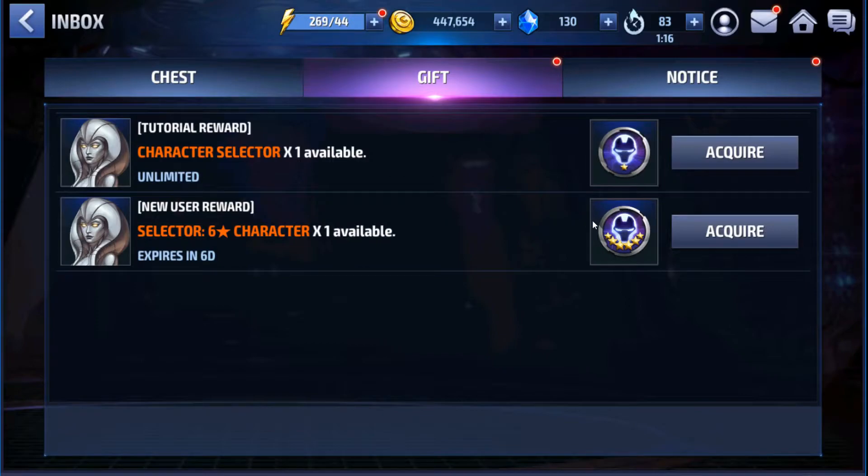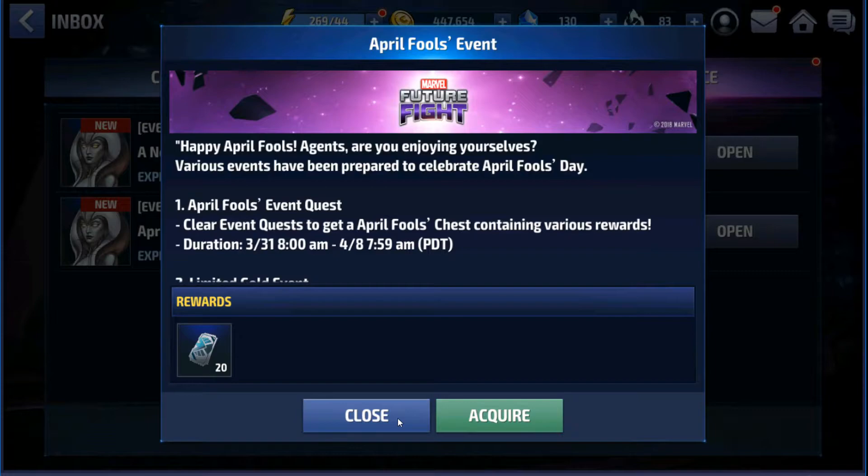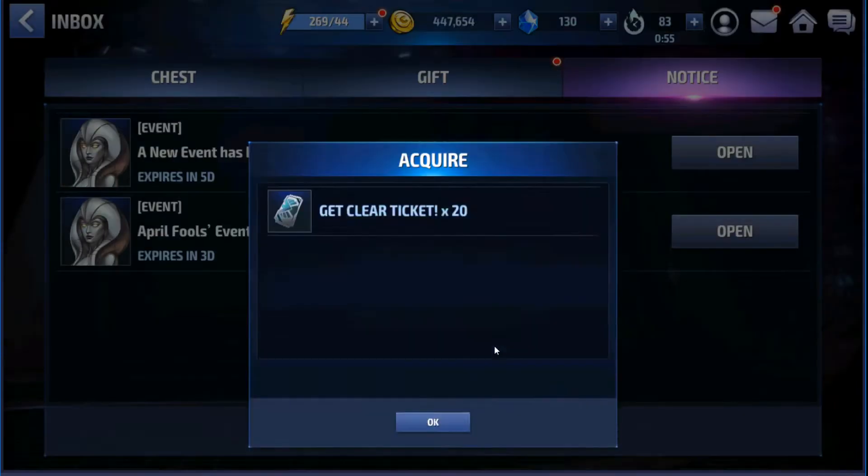Some items won't be grabbed all at once — like the six-star selector. When we took Sharon Rogers at the very beginning of the game, you may have selected a different character, and that's fine, but you can apply the six-star to one of them. Here we pick a character out as well. The notifications are usually for events going on; they want you to read the notification and then acquire the reward for it. These tickets are useful for later on, so grab those.